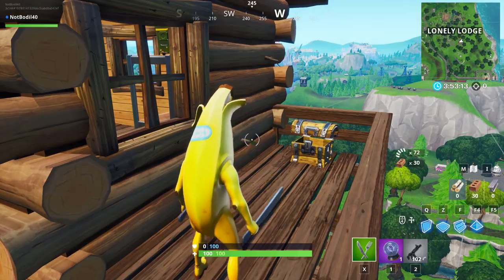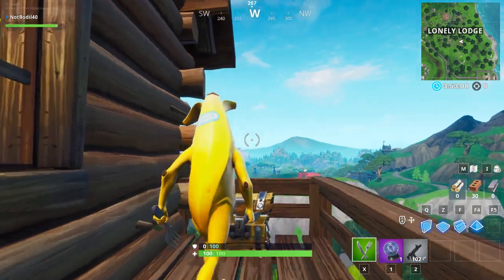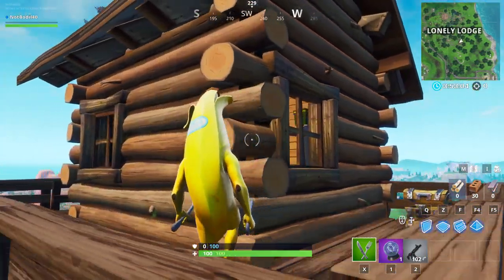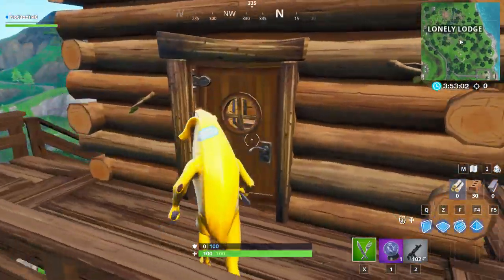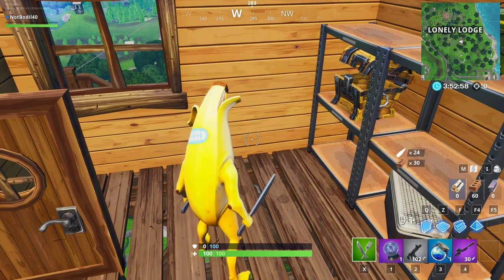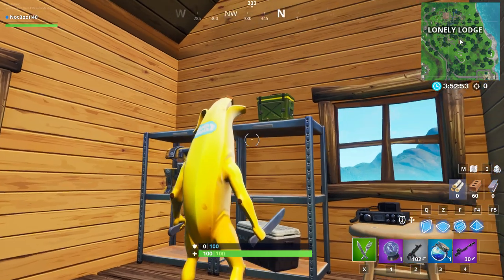That chest is actually for a few challenges — that is for search a chest within 60 seconds after landing, so you just land on the chest and search it. There is also a chance to spawn a second chest over here, and if you search this one as well — it's right inside — this would complete search two chests within 30 seconds of each other.